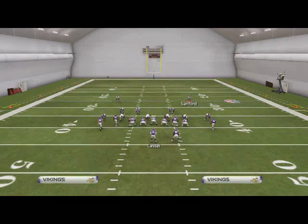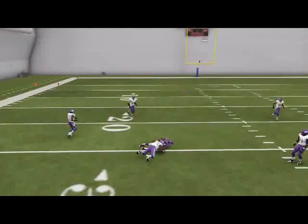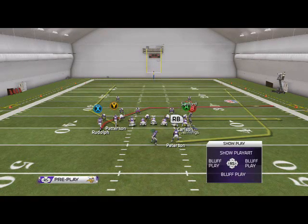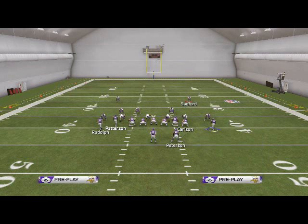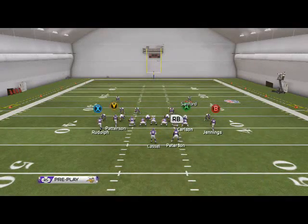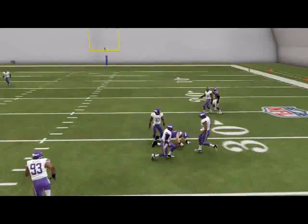Our fourth read is Patterson — you have to throw this route at a specific time, right when he cuts up field. You want to throw with an outside pass lead against man coverage. If they're in zone, you probably don't want to throw it unless it's wide open, but with a pass lead down to the left they won't be able to touch it — no user catch needed. The final read is Rudolph on the crossing pattern; it's more of a zone read or check down, using a pass lead down and to the right.